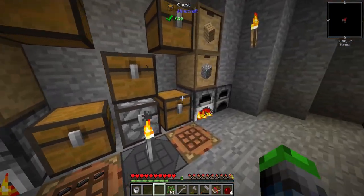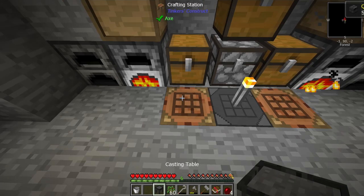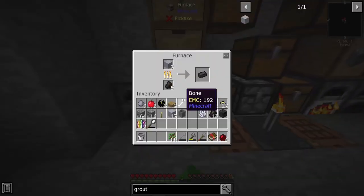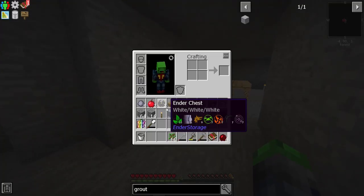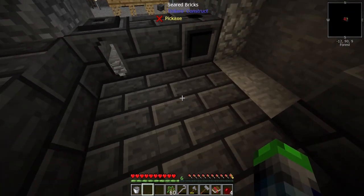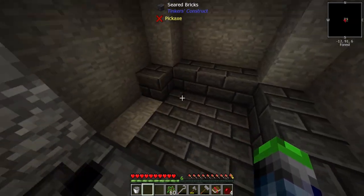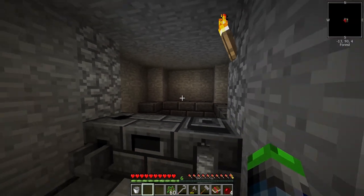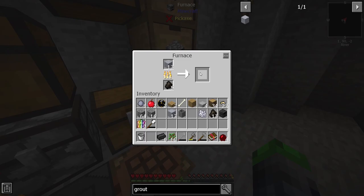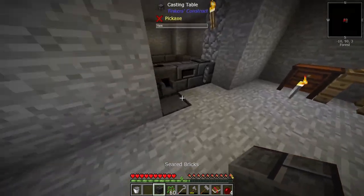We need five casting tables — actually two more — there we go. We also completed a quest. We need eight of these total. This smeltery will allow us to smelt nine items at a time in a three-by-three space, and as you go up it's nine, eighteen, twenty-seven. The max height is around sixteen blocks, so there are limits — no infinite power.